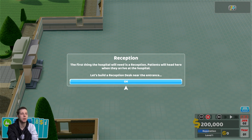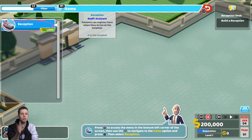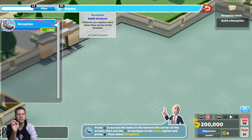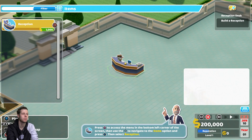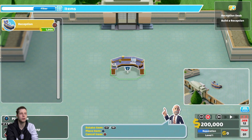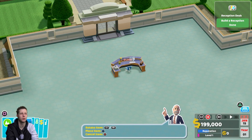The first thing the hospital needs is a reception. There are two types of currency: your normal currency which looks like dollars, and then there's kudos, which you get by doing challenges. You can use kudos to buy extra items like a Christmas tree, different kinds of plants, or pictures. As you progress through each hospital, you'll automatically unlock new buildings and treatments, and later you'll unlock others through researching.